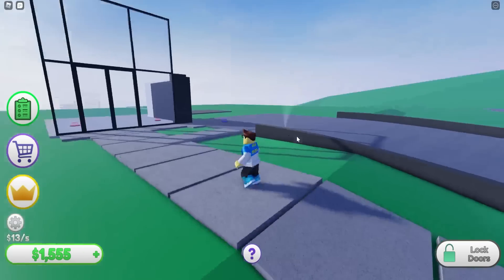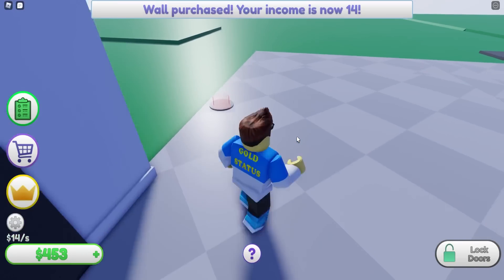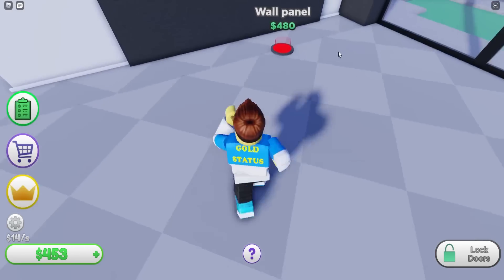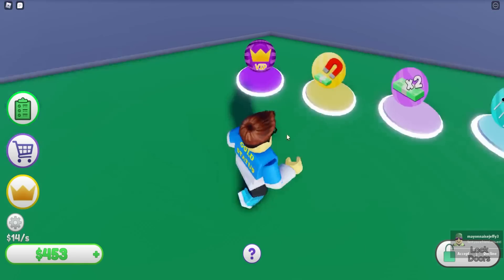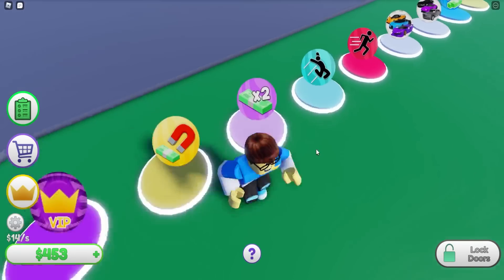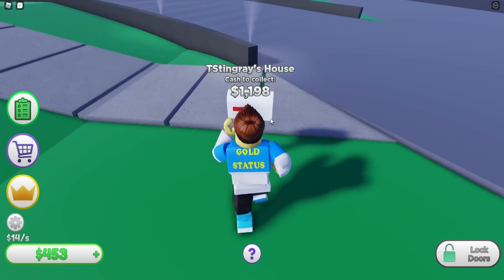I hope we get to buy some supercars today. Let me get this wall — there we go. We don't have enough money for the floor — are you serious? We are getting more money now though. VIP gives two times the money for 440 Robux, or we can get two times money for 650 Robux. We'll skip that for now.